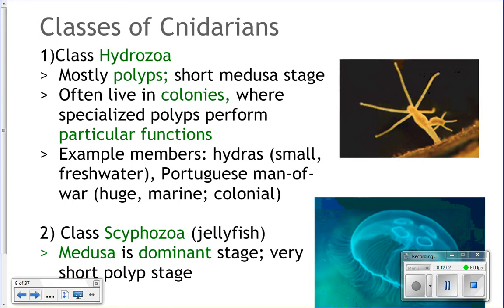Now let's look at the different classes of cnidarians. The first class is Hydrozoa. These are mostly polyps; if they have a medusa stage it's very short. They typically live in colonies — groups of animals living together where each is performing specific functions to keep the whole group alive. The polyps are often specialized to keep the whole colony alive.